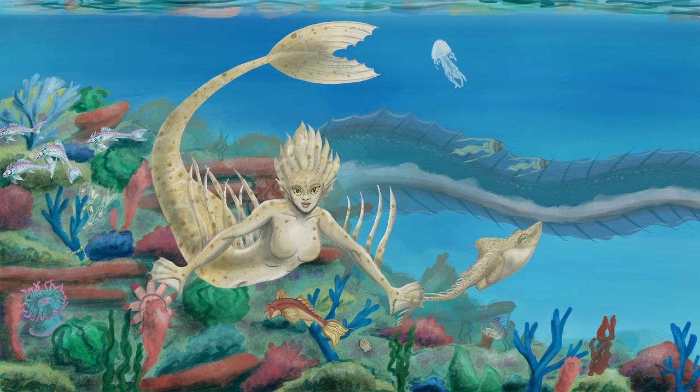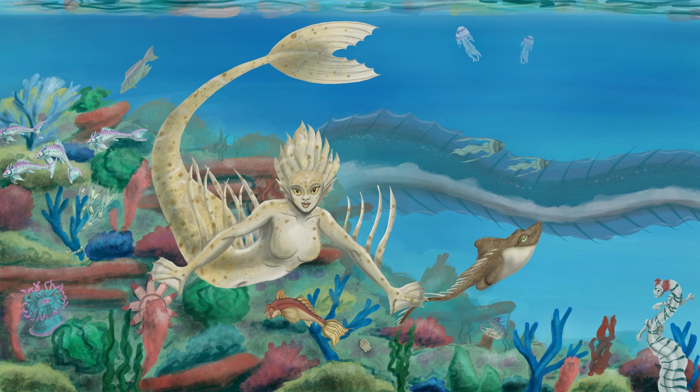I originally was going to include the Nyalaka, which is the mer-deer or mer-antelope from the original picture - a particular species which was the very first species I invented, in fact. However, I thought it would make this painting look too busy, so instead I included the reef salamander. It's a plausible thing that an amphibian could adapt to salt water, although none currently are, so here I made up a species of salamander that lives on coral reefs. I'm fairly happy with this painting but not completely so.